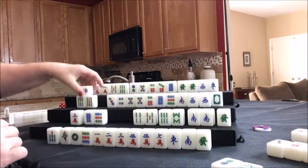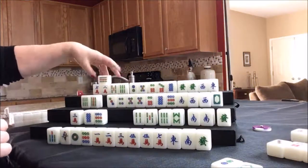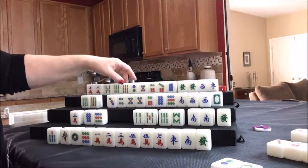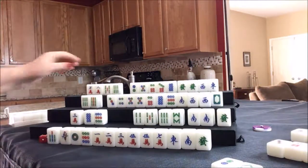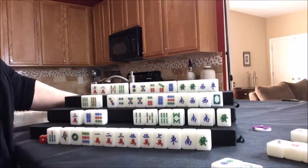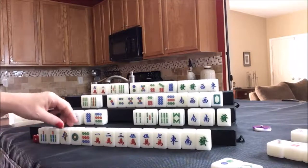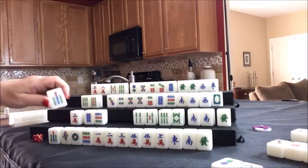Draw for east — seven bam. Now they have a pair. I still think we're closer to cracks, so I'll discard the seven bam. Draw for south — south can chow. They now have two chows out and we need to discard. We'll have them play a half flush, getting rid of everything else. They need to chow here and pung the honors. The green dragon could be their pair, but that's a bit risky since people tend to hold on to dragons because they bring score.